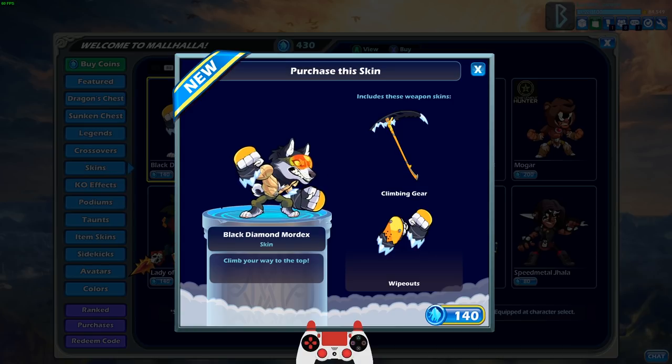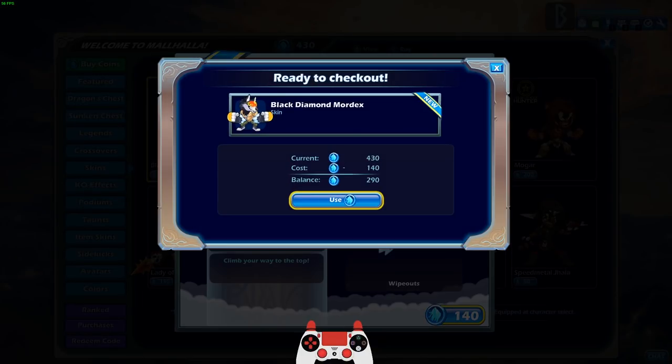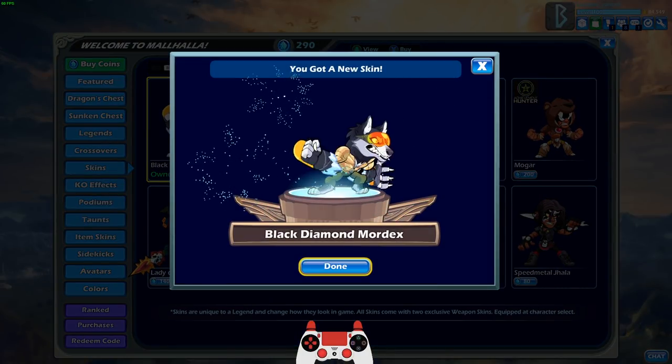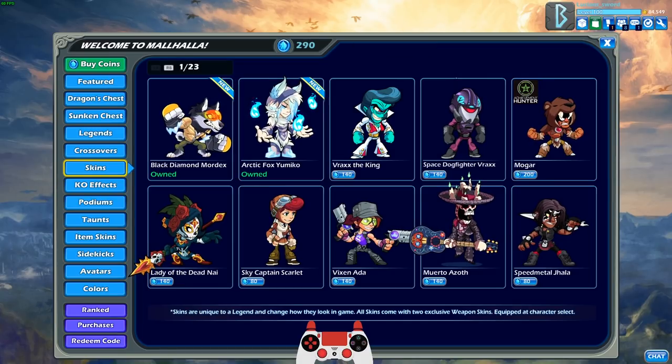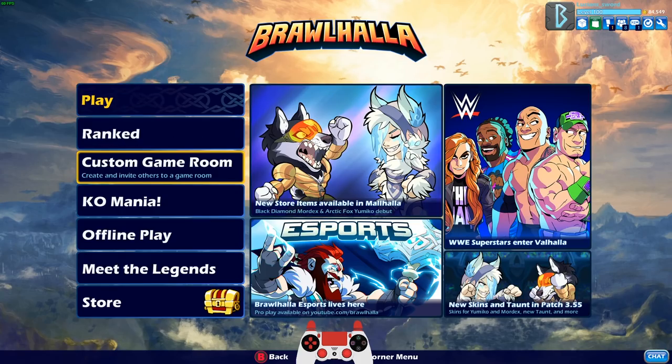We also have the Black Diamond Mordex skin. It kind of goes with the Kaya skin with the ski goggles and whatnot — I think this one actually looks a lot like that. I could almost do like an Arctic Climber strikeout if I had one more skin like that.